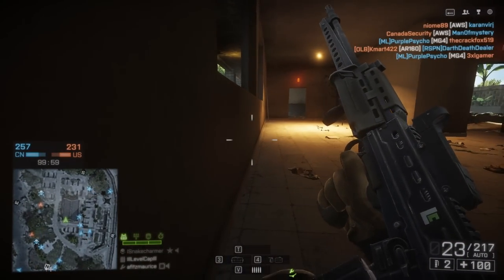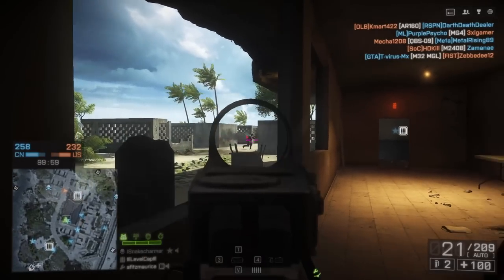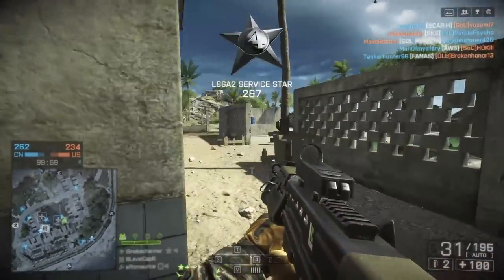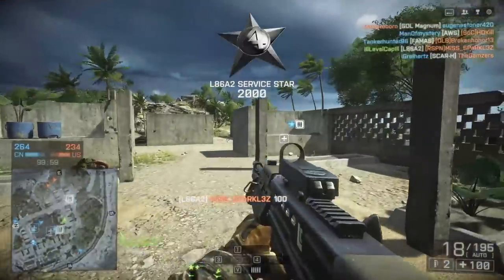As for kitting out your support class, I love running with an ammo box and C4. It's sort of a good all-around way to run the support class, unless you're going for a very specific setup. And there we go — got the mastery dog tag. It really didn't take that long overall. TDM and Rush, you should rack up those kills no problem.